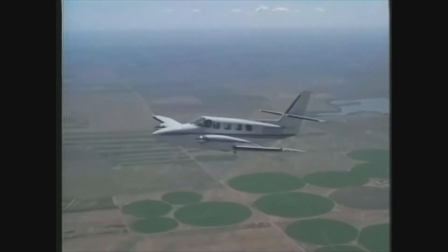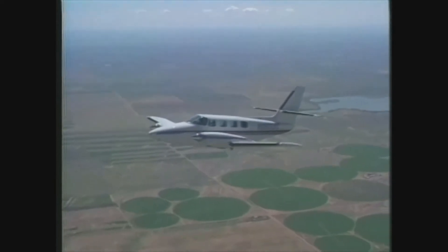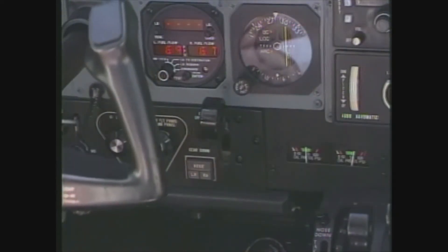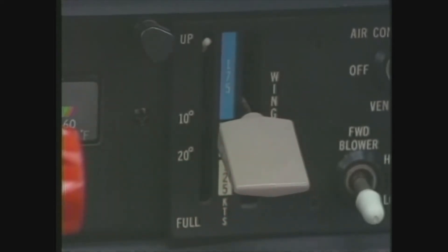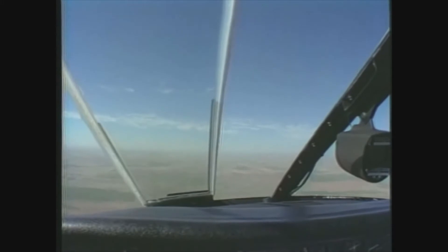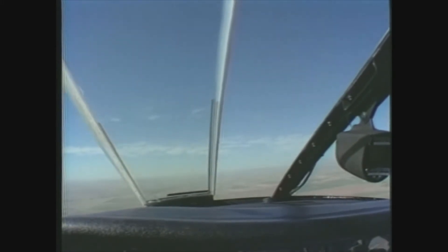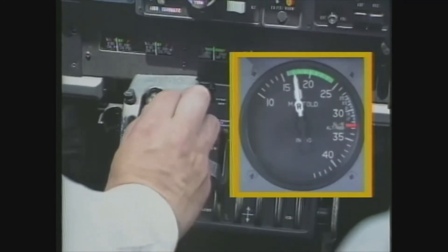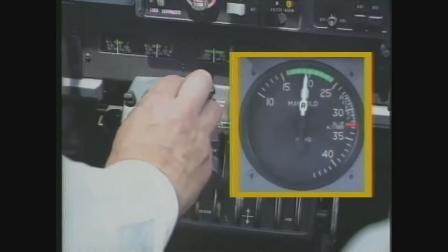One way to perform a turning stall is in the takeoff and departure configuration. In this example, the landing gear is up and flaps are set to the takeoff position. The use of flaps is optional, depending on the situation being simulated. Again, slow the airplane to VYSE while maintaining altitude. When you set the power, don't use full throttle, since it may result in an excessive pitch attitude and altitude gain.